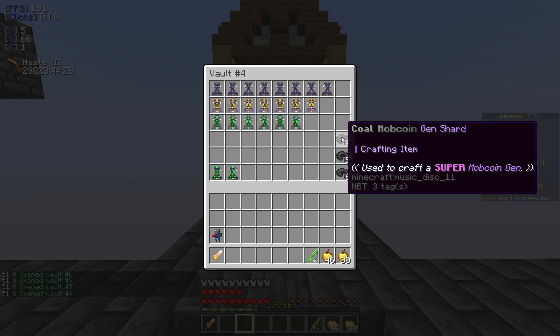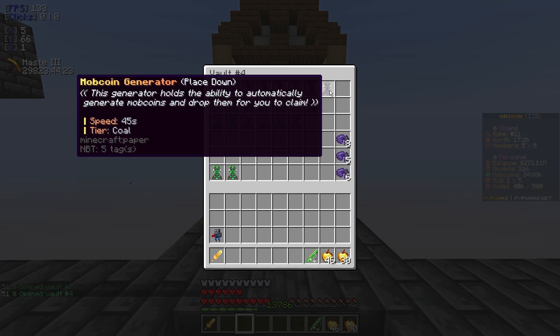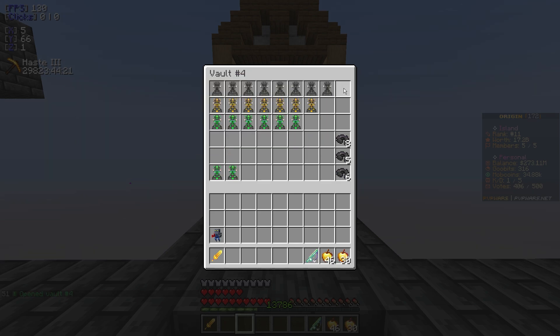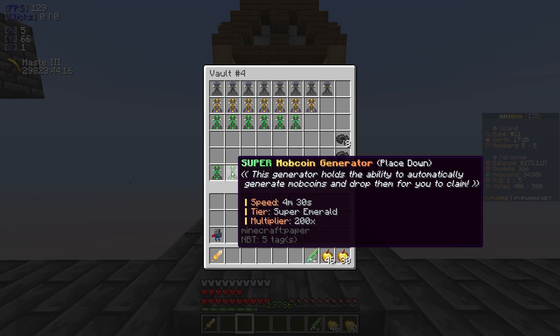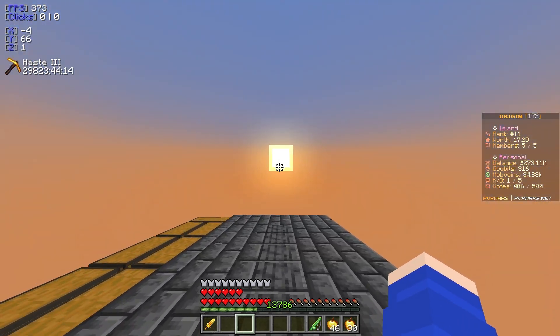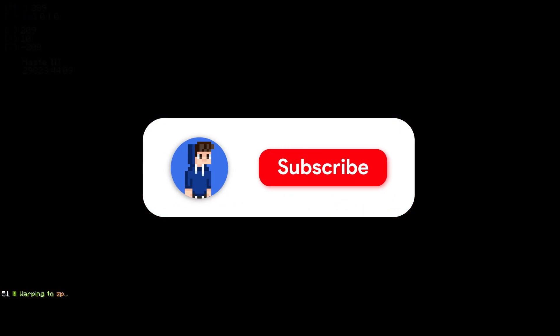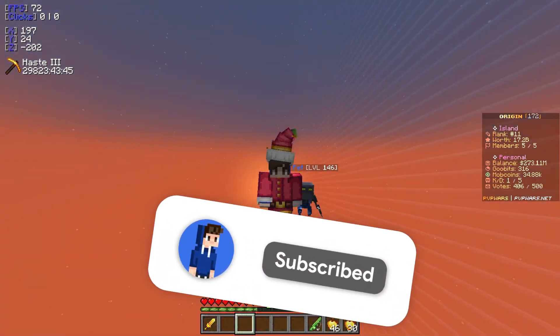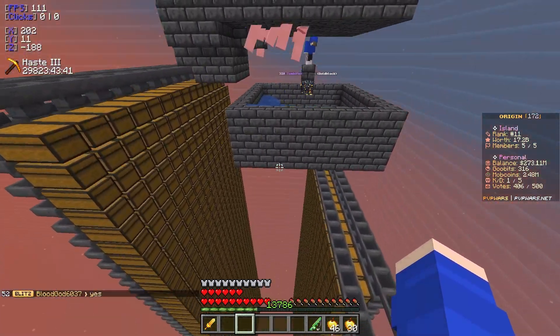If we go into PV4, I have eight coal, five gold, and six emerald generators. If we get one more mob coin generator in the coal tier, we can make a super generator. I already have two currently for emerald. I do want to set up a farm area because I had to destroy the mob coin generator area for the ghast farm. Basically, we need to find an area where we can put super mob coin generators down.